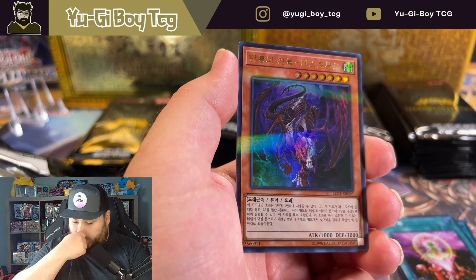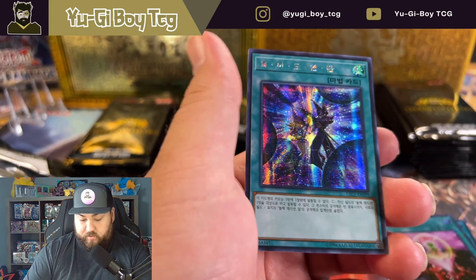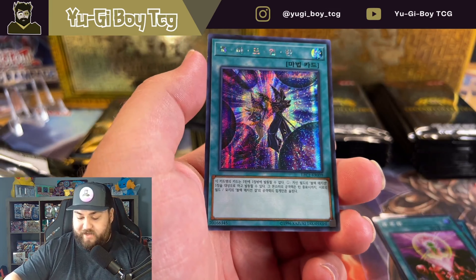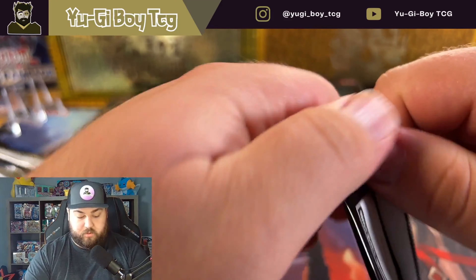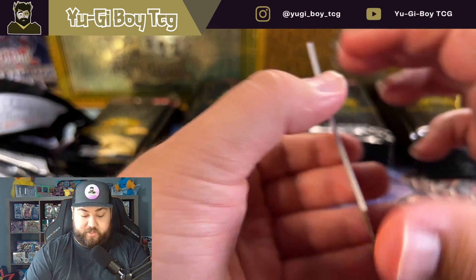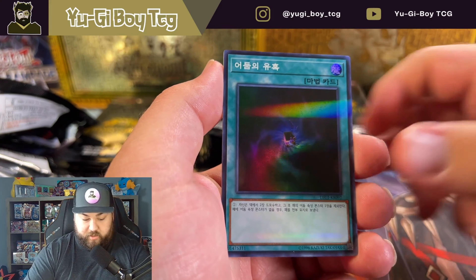Oh, we didn't pull that last time - the artwork is sick on that card though. Another cool one, I've never seen this card before. Did we ever get that in English? We're still on the hunt for that extra secret rare. I always like the artwork of that trap card, A Layer of Darkness.